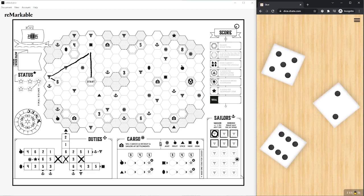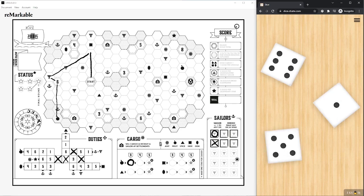Simply put, you are a captain set upon adventure on the ocean, and you will roll some dice, make some choices, and draw some lines, and have a ton of fun while doing it.